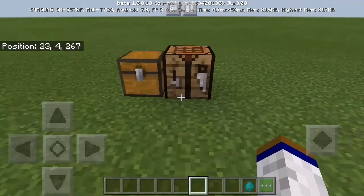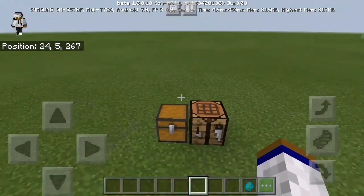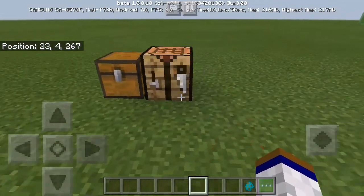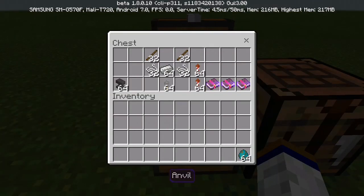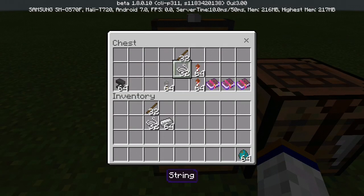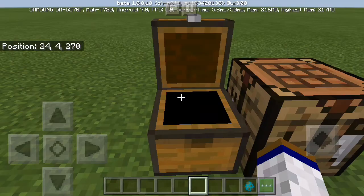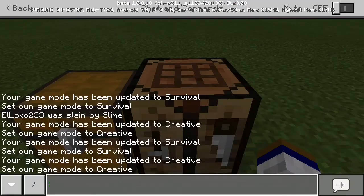We are now on the final change in the 1.8.0.10 beta update — the new awesome crossbows. This is what you guys have been waiting for — it's the Village and Pillage feature and for some reason they gave it to us this year even though they said they'd give it to us next year.